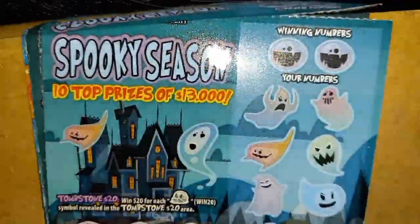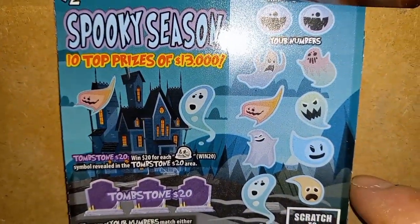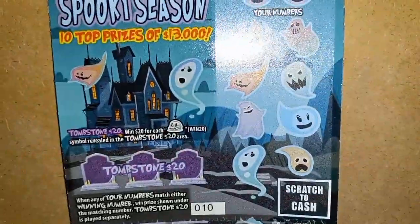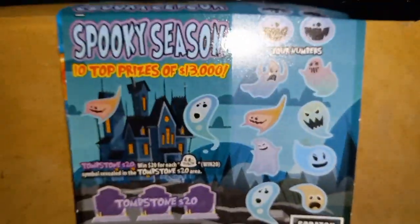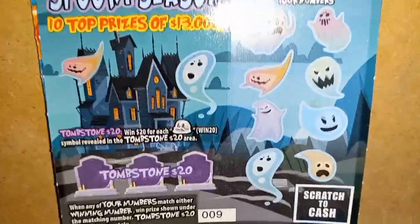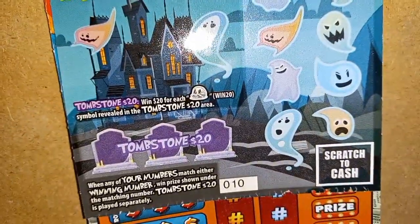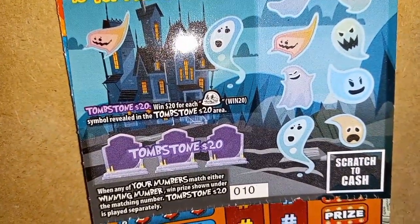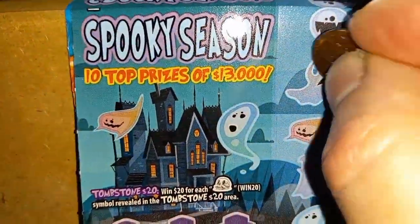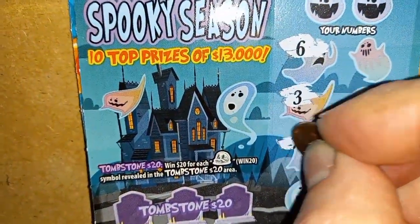On to the two-dollar tickets. On this one — the two-dollar Spooky Season — we are looking for that top prize of $13,000. It's a number match. If we see the skull in the tombstone area, that's an auto win of $20. Here's ticket nine, and the overall odds on this one are one in 4.41 — it's also a second chance ticket.